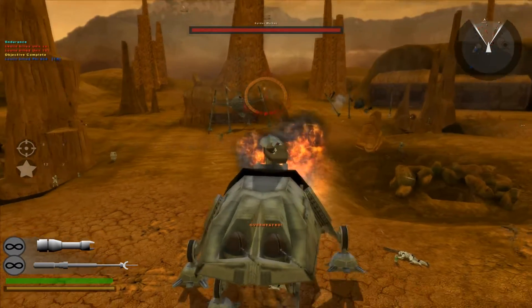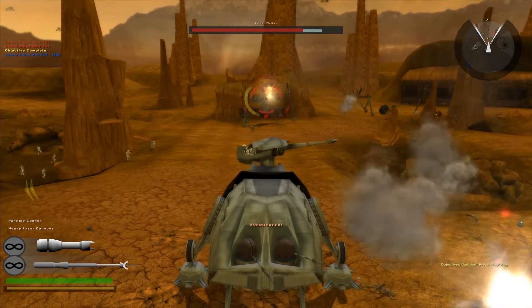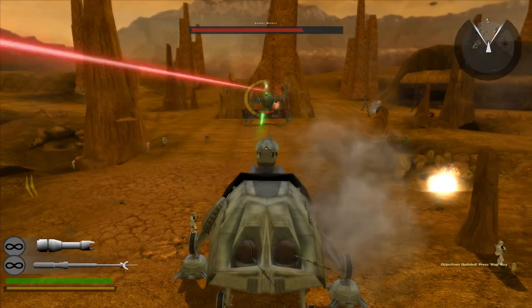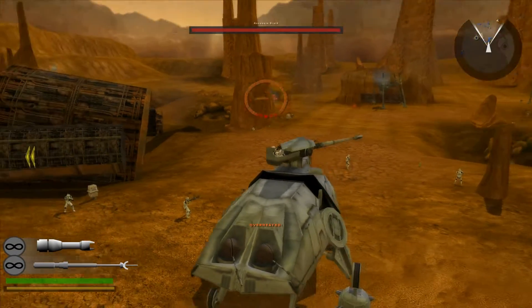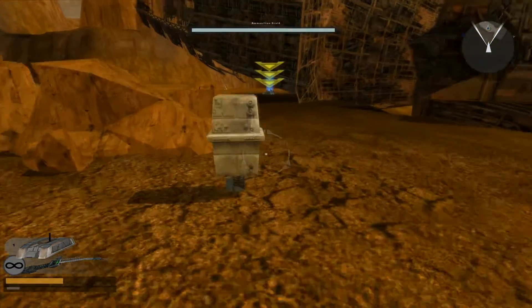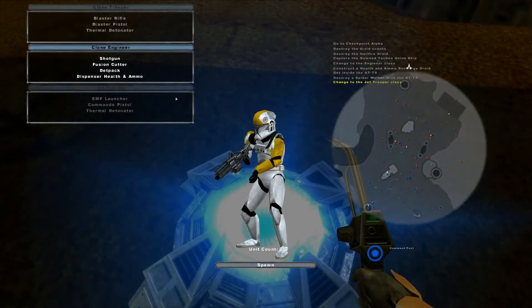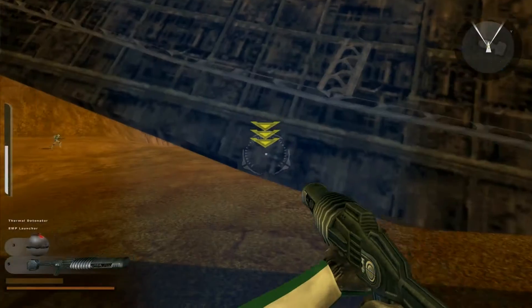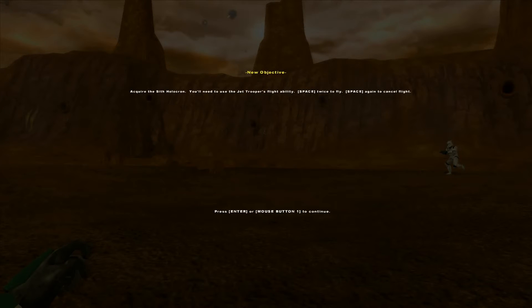A Geonosian got killed and dropped a Holocron on top of the Techno Union ship. Use a command post to switch to the Jet Trooper class. We've got a fire droid! They're flanking us! We've got a sniper! Now use your jump jets to get up there and acquire that Holocron, and bring it back to Checkpoint Alpha. Who knows what secrets it might hold?